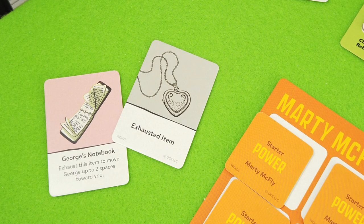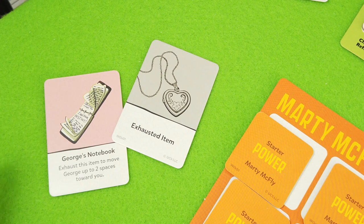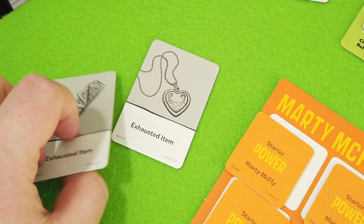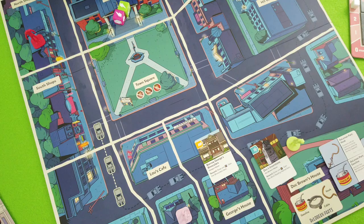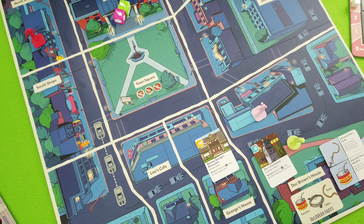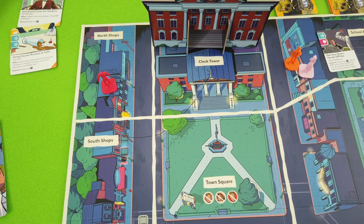I was thinking about whether you have to use the shortest path or if you could move him deliberately away from Biff, but it seems you have to move him closer. Anyway, for now it doesn't matter - we use the notebook to move George one, two spaces closer. He's now only two spaces away, which is definitely helpful.